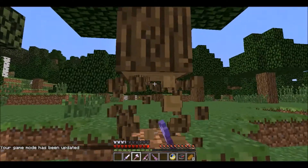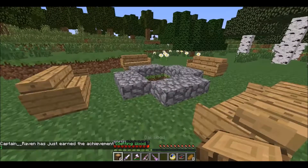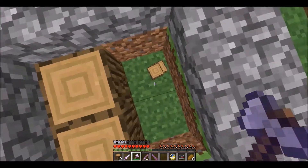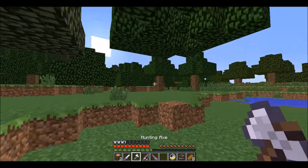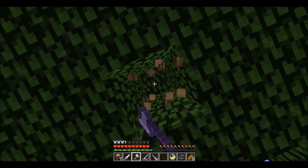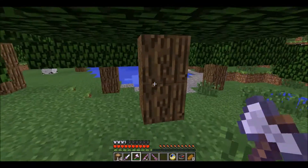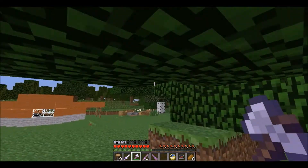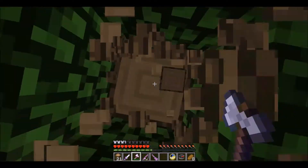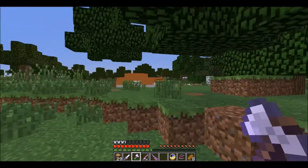We're gonna start chopping down a tree first and stick some wood in the fire pit. We need to find some more trees, so we're just gonna chop down some more trees for extra wood, just in case our fire burns out. I've had reports from people that there have been bear attacks in this area, but the bears seem to only attack during the night time, so we're safe for now — but it's getting close to night time.